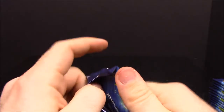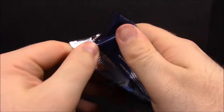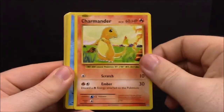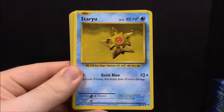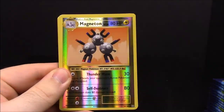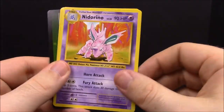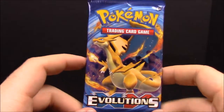Okay, pack number two. We have Magnemite, Charmander, Seal, a Star U Doduo, a reverse Magneton, Eradicate, Devolution Trainer, Nidorino, and Revive Trainer. It's always kind of disappointing when you get a rare in the reverse because you always expect to get a really awesome actual rare in the next slot, but didn't on that one.